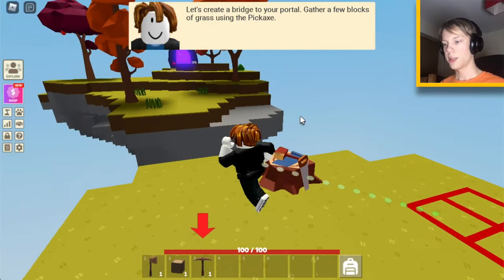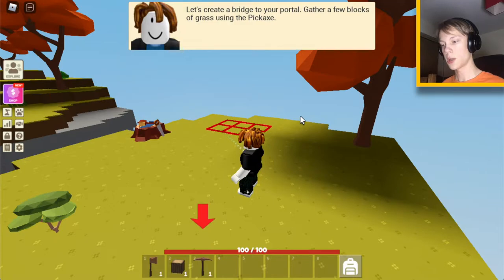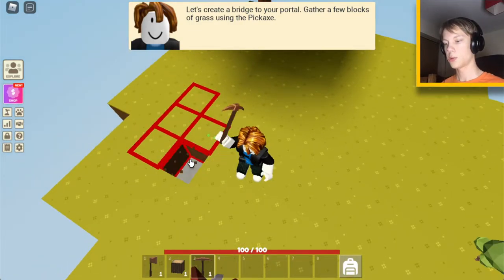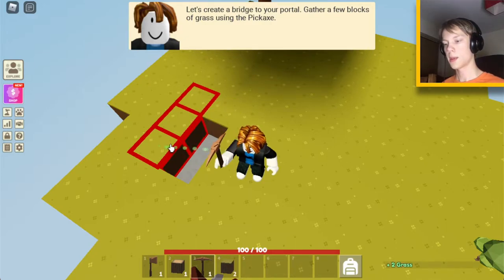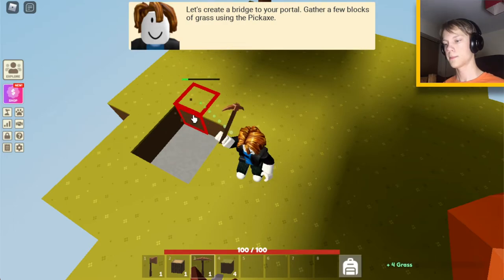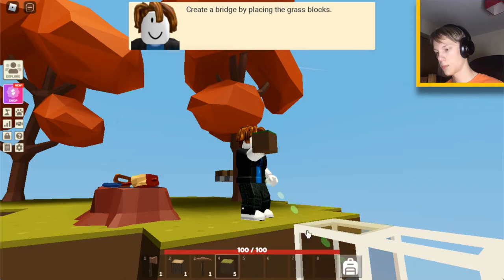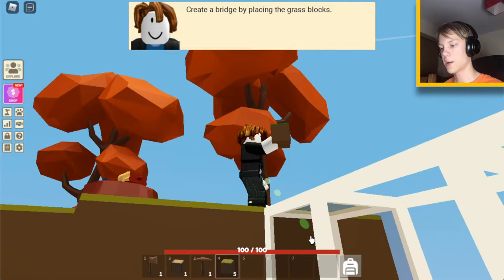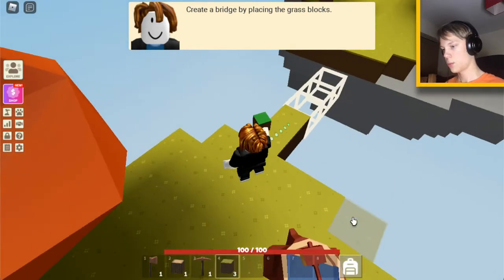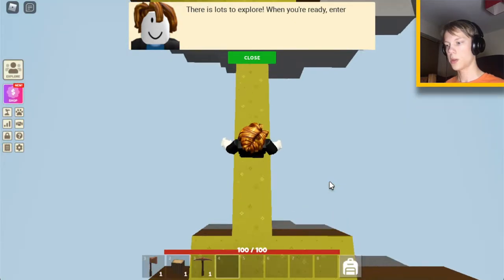We need to create a bridge to get over here because you can jump but you can't quite reach. Also, to go faster, you can hold shift and you can run. So picking up our wooden pickaxe, we need to click and hold on the blocks to mine them. So now we have our grass, we can place them. I'm turning my camera and angling it down to place it. You can jump over that tiny gap.